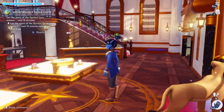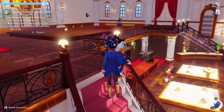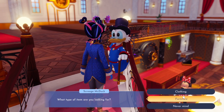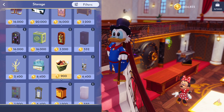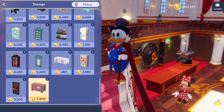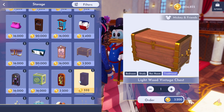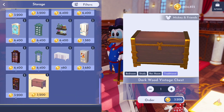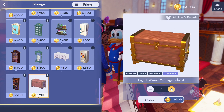This is what I want to go see - the vintage chest. Let me know which one is right. Order some items - furniture, storage. We want this one - the light one. Do we have a darker one too? 32 and 32, so that's not a difference.